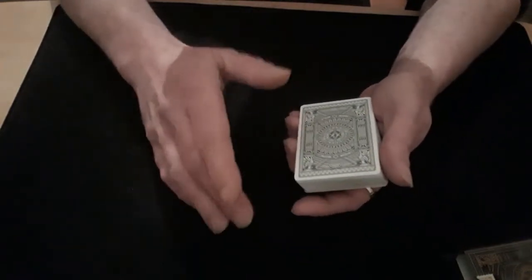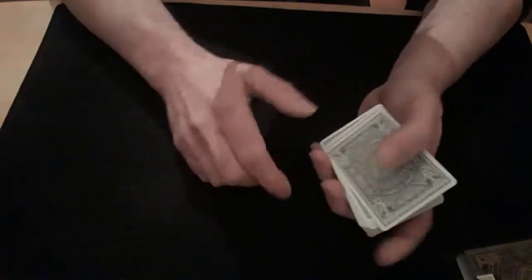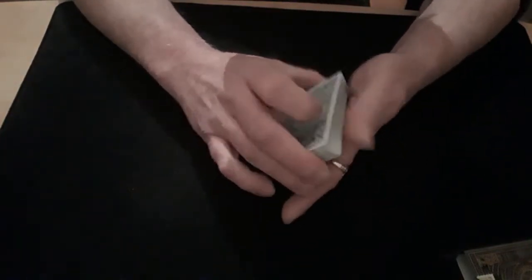Anyway, here's how it's done. All you need to do is put your four aces on the top of the packet, then do any kind of false cuts or shuffles that you want to do, just so that you keep those four cards on the top of the packet.